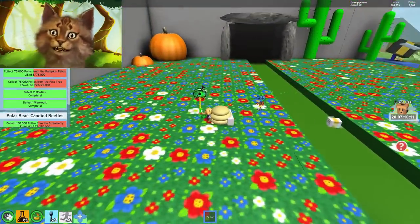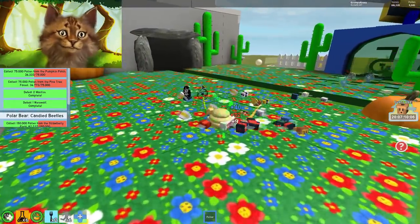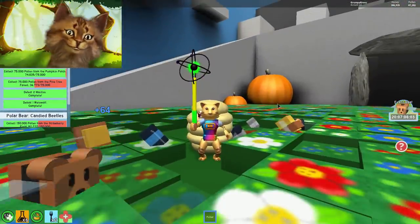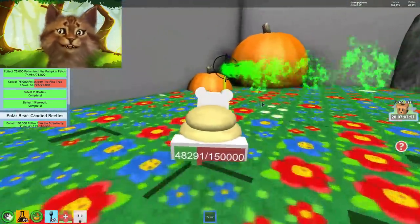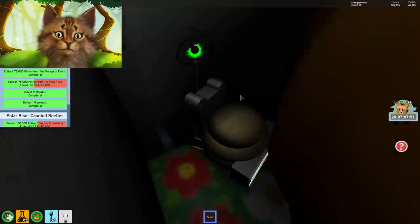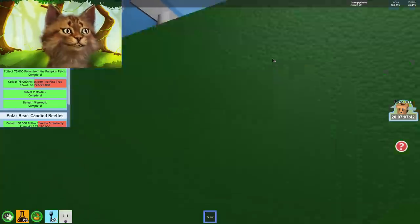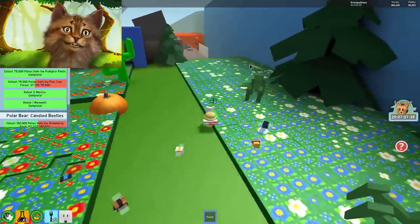We have two quests — we have the pumpkin patch which is right over here. I kept saying pineapple, I didn't mean to say pineapple. Some of you told me there's a secret behind this pumpkin — there's a royal jelly right here behind the pumpkin. There's also one up there but I can't reach it until I reach the 25 area.